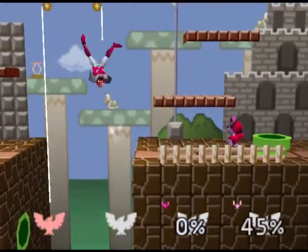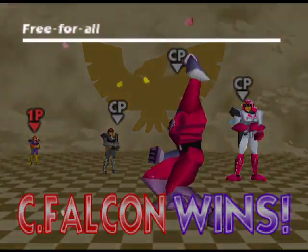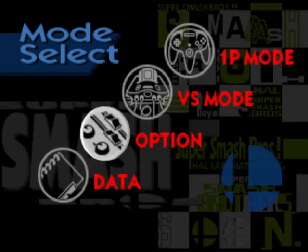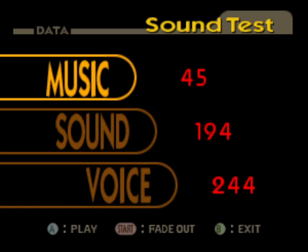There is another unlockable - I think it's an unlockable for more rules, because I think you have to do a lot of versus matches in order to get it. I'm not going to bother unlocking that in this video, but I think it's more option stuff. The sound test you get after doing all bonus games, obviously. Best song of the game - it's literally the Final Destination theme, the Master Hand theme.